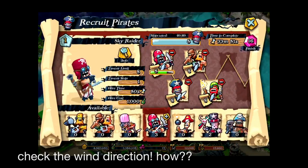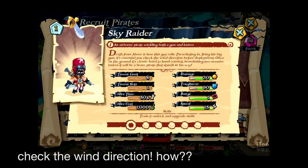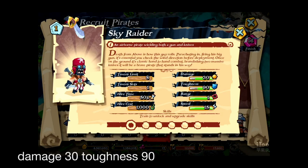Here is the new character called the Sky Raider. When you press the information you can see that the wind direction is quite very important, and the damage is 30 and toughness is 90.